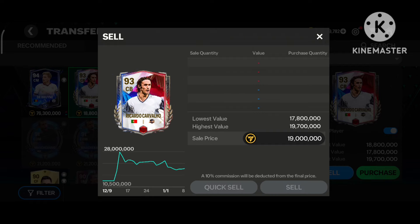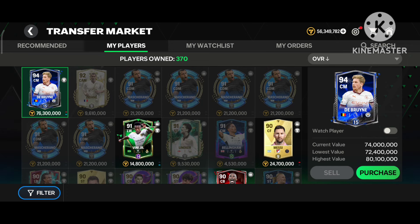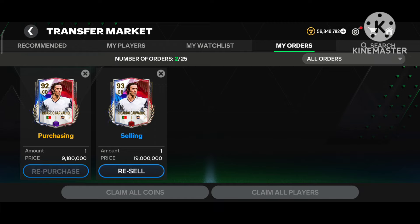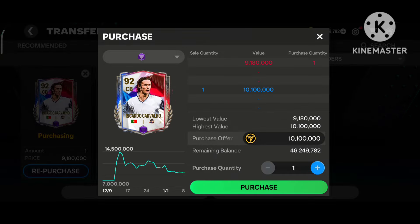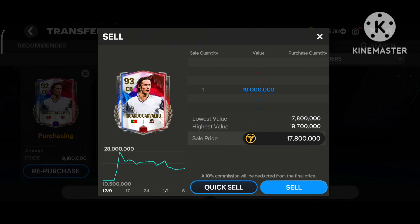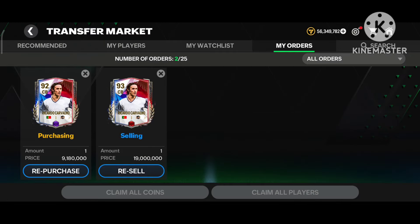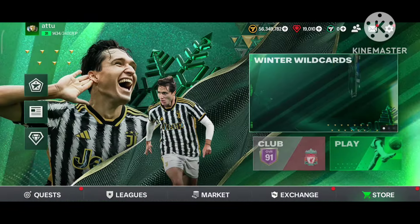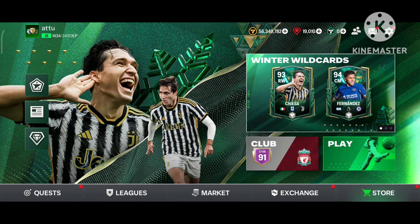Now I am also purchasing the 92 version from the market and I will rank him up to 93 using my universal rank dudaks, so I will make more profit. As you can see, I have successfully purchased my 92 OBR Riccardo Carvalho. We will again go to the market and try to rank him up using our dudaks.